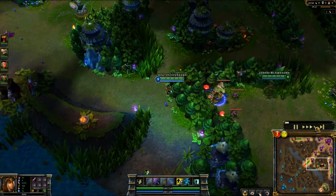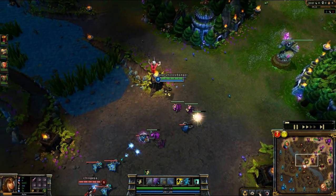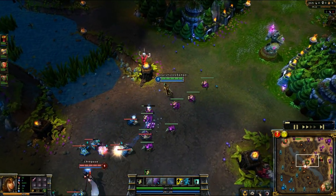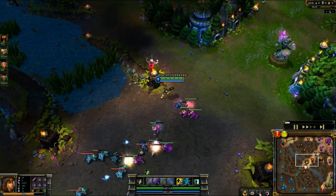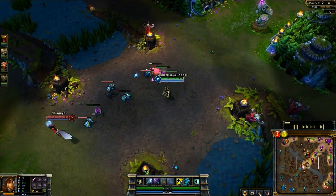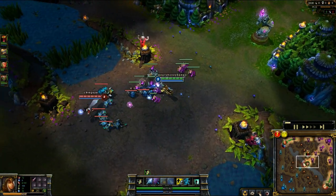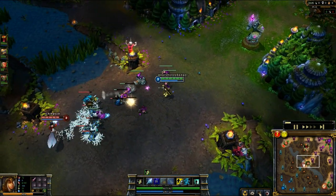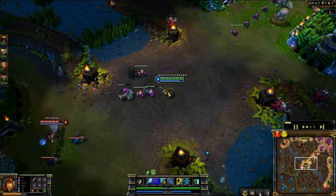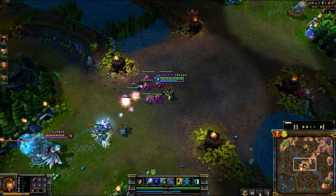Now that we're into the build, a lot of fast forwarding will happen because laning is boring. At level one I do like to take her W, Volley — it's just good for dealing damage. When you get out to lane, if you haven't last hit anything or had to leash, it's always good to go poke their champion to get that 100 percent crit chance on them. It does anywhere from 150 to 200 damage, so it's a nice poke early — try to use it on enemy champions and not a minion.